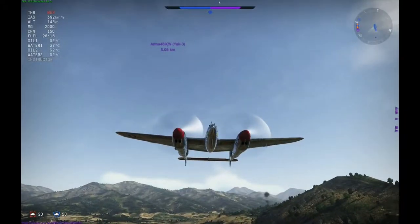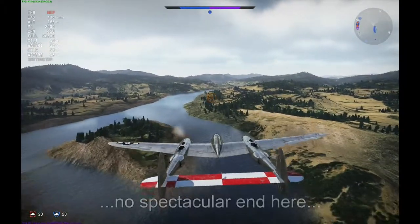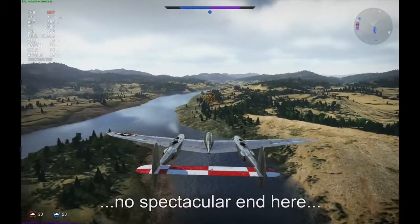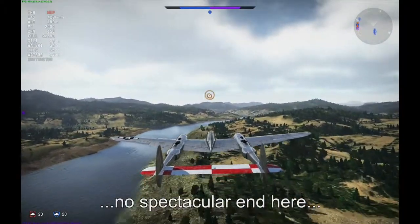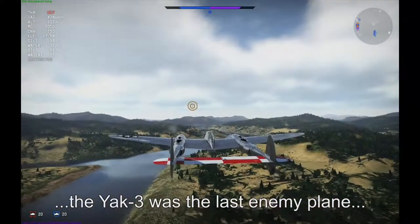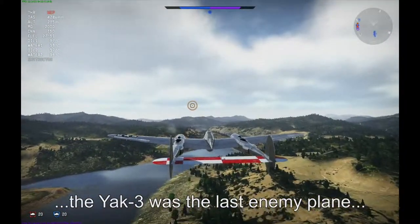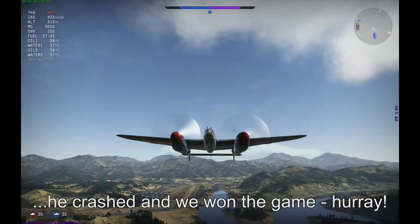I'll climb back up to use the full potential of this plane, which is up high at high altitude — high-altitude boom and zoom, or boom and run fighting. Boom and zoom is not always the best choice; there's another tactic called boom and run. For example, with early American jets, you just strafe an enemy and then climb back up, because they're really bad climbers — you just run away.